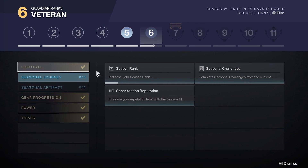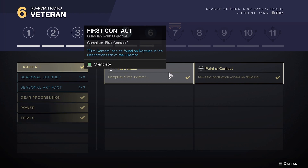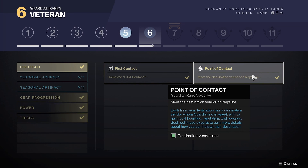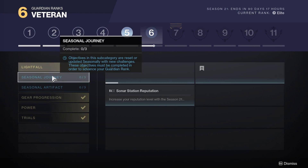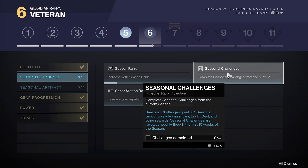We're going to take a look at what we actually need. So we have the First Light File — the first contact mission you actually need to do — and Point of Contact: meet the destination vendor on Neptune. It's basically destination vendor mats, pretty easy. We got Seasonal Journey — increase your season rank by 7 levels. And seasonal challenges: complete seasonal challenges from the current season. Seasonal challenges grant XP, seasonal vendor upgrades, currencies, bright dust, and other rewards. So you're going to need to basically do 4 challenges to get this done.